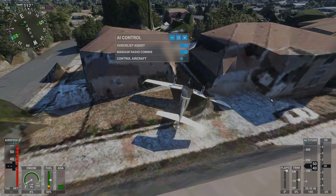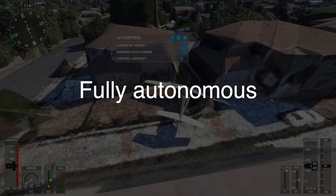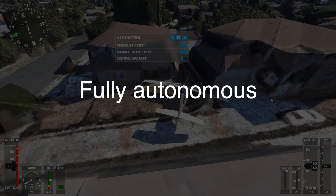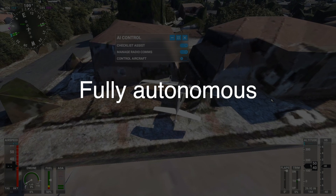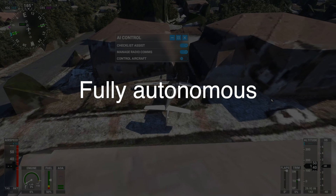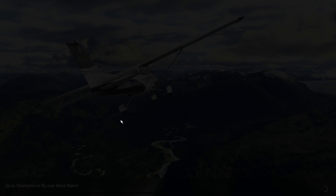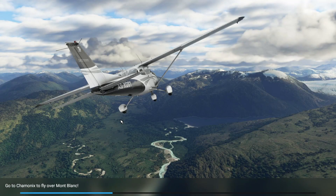Another interesting feature that the AI has is performing a fully autonomous flight. Basically, we just tell the AI where it has to bring us and from which location, and it brings us there, hopefully safely. This could be an interesting demo of what we might have in transportation in the future, where AI will replace pilots. Let's go ahead and do that — perform a fully autonomous flight in the TBM 930 here in Flight Simulator 2020.